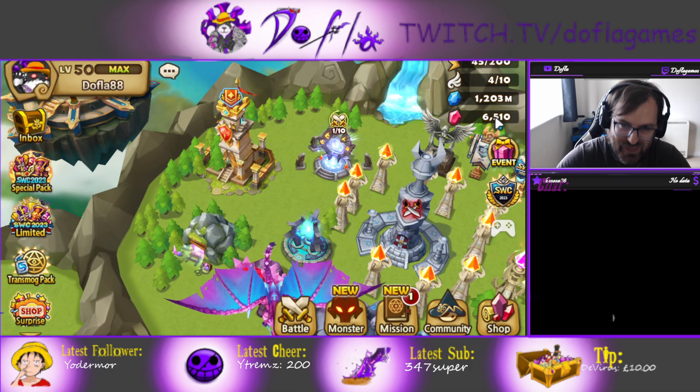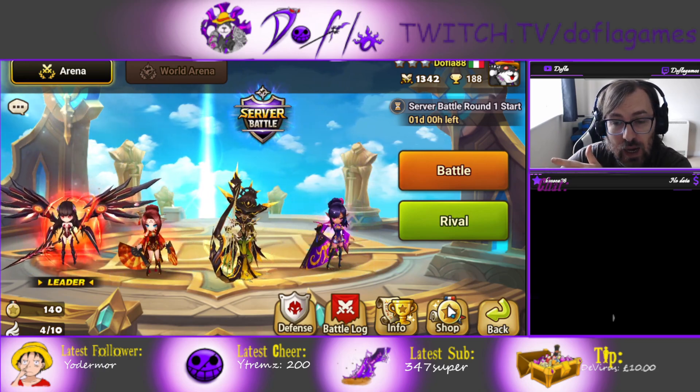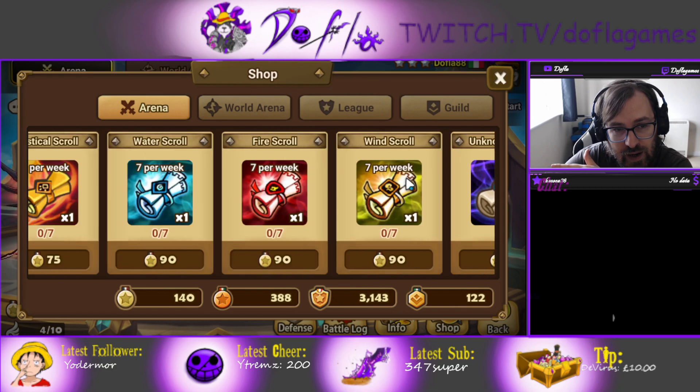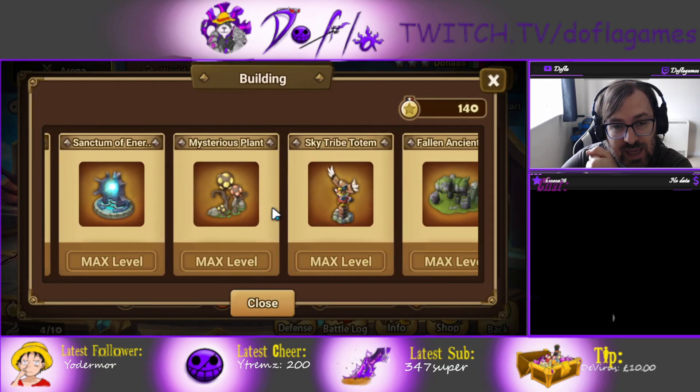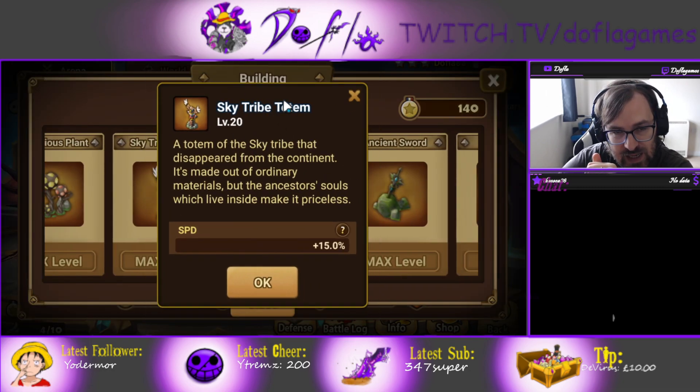Tip number three: do arena and max your towers. Towers are super important, guys — they increase your stats everywhere in the game. For example, the Sky Tribe Totem gives speed plus 15% and it works in giant, in dragon, in any dungeon, in siege, in arena, in RTA — everywhere.